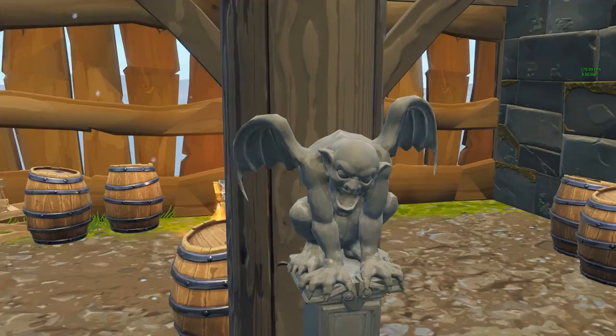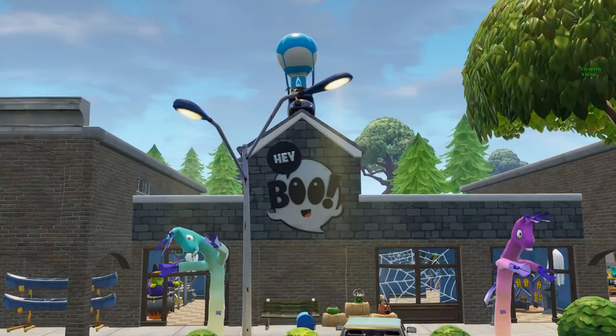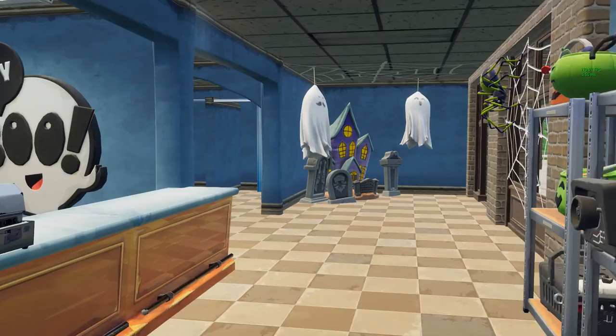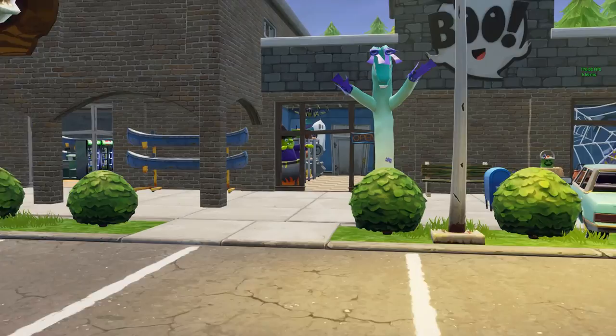There's also one at Retail Row. When you go to Retail Row, go over to the store section of the area and find the Halloween shop. Once you find this Halloween shop, go into the left side of it and you can find a gargoyle among the decorations. It looks pretty hidden, but just listen for that sound I showed you guys and you should be able to find it pretty easily. Just as a reminder, it's on the left side, right among the decorations.